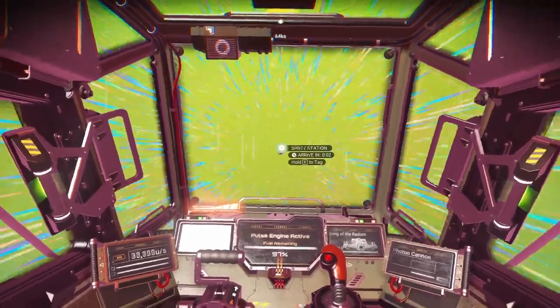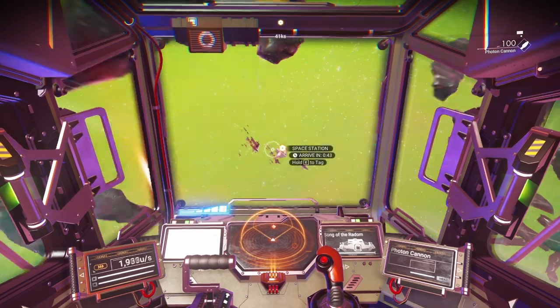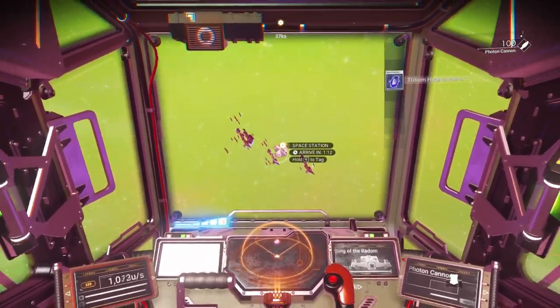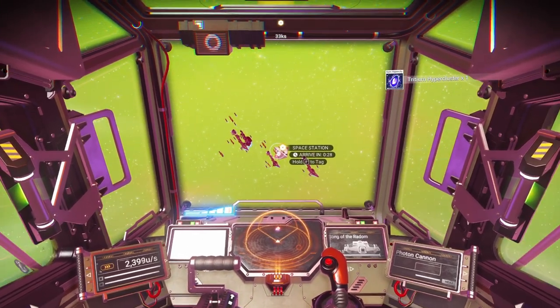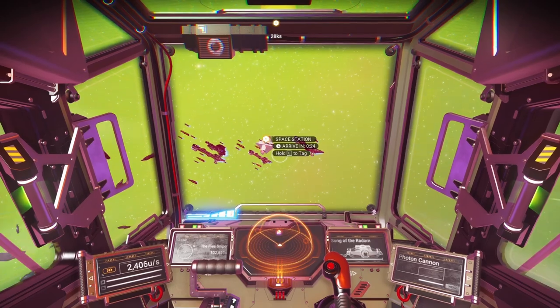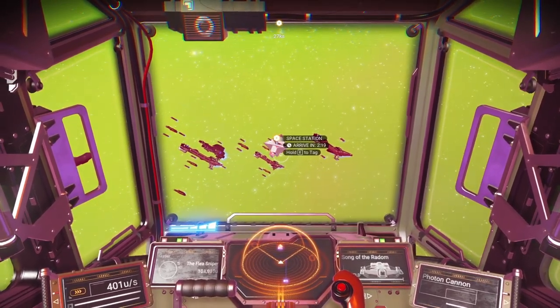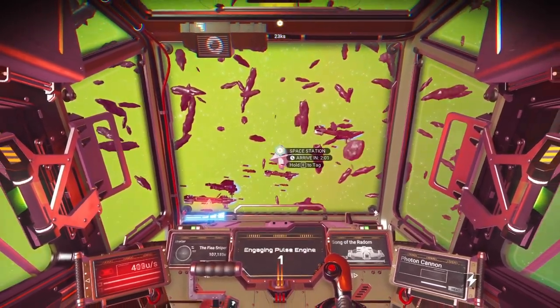We're going to roll into that space station and talk a little bit more about purchasing decisions. Quick note: the Vy'keen — I'm going to list the race on screen — the Vy'keen are fighters, the Gek are transporters, and the Korvax are explorers. If I get that wrong I will put the correct answer up on screen.